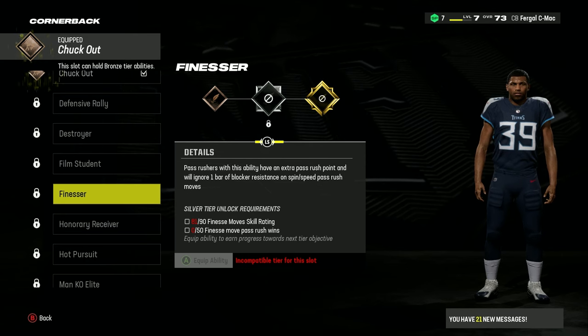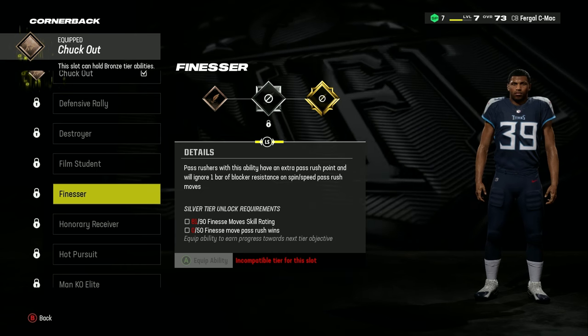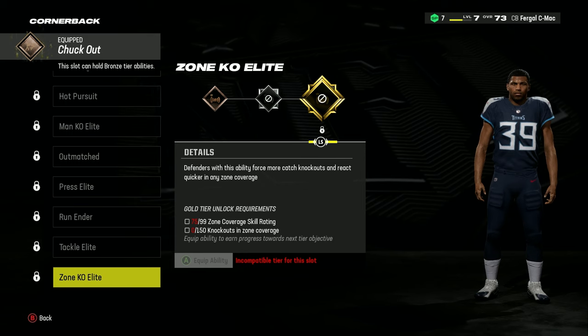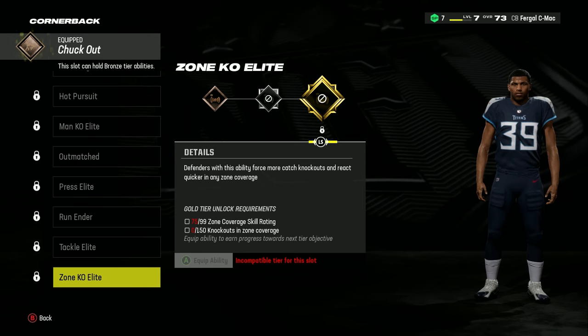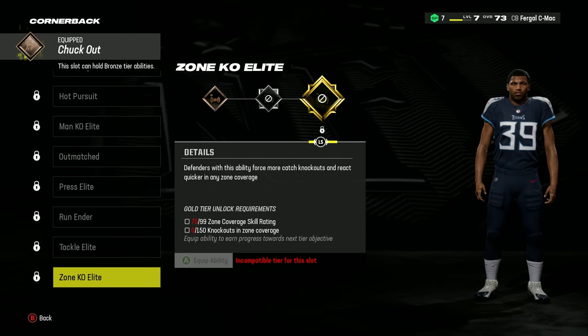Finesse will make it a lot easier for you to beat your man or any blockers to the ball for contested catches, resulting in you getting more interceptions and deflections. Honorary Receiver, Hot Pursuit, and Zone KO Elite will make up your Gold abilities, and these are all going to help you stick with your man while they try and fake, whilst also giving you a much higher chance of getting picks and swats.